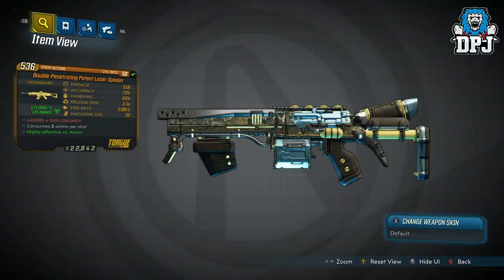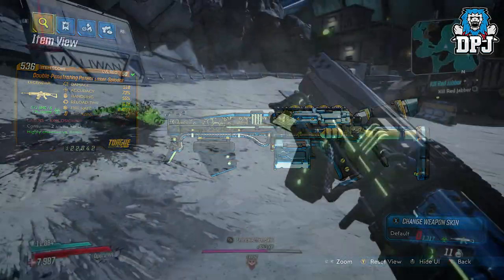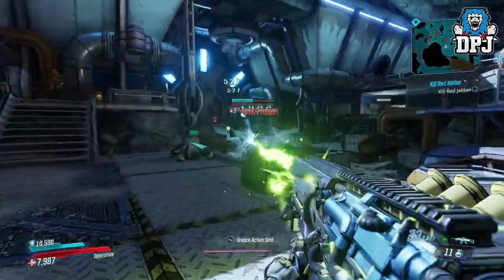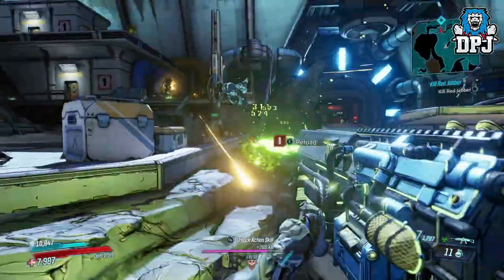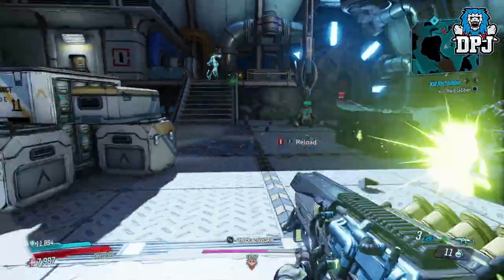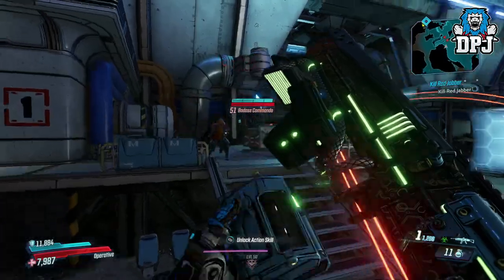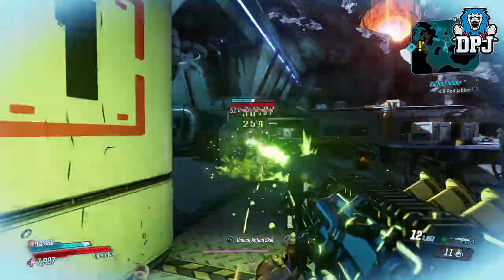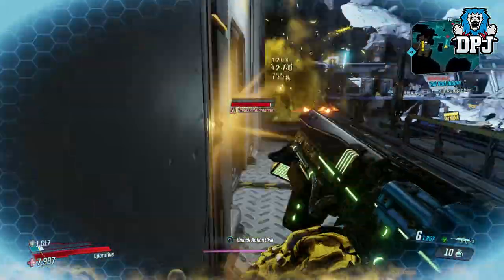Next up we have the Double Penetrating Potent Laser Sploder, and while its design is indeed beautiful, the reason I've added this to my list is because it's basically a Ghostbusters gun — what's not to love. It's a super powerful weapon consuming 2 ammo per shot with a mag size of 22. You'd think it'd burn through ammo quickly, but actually it consumes ammo slowly. There are different variants of this, so let me know down below which one you've got. The Ghostbusters Double Penetrating Potent Laser Sploder is a beast and truly super unique.